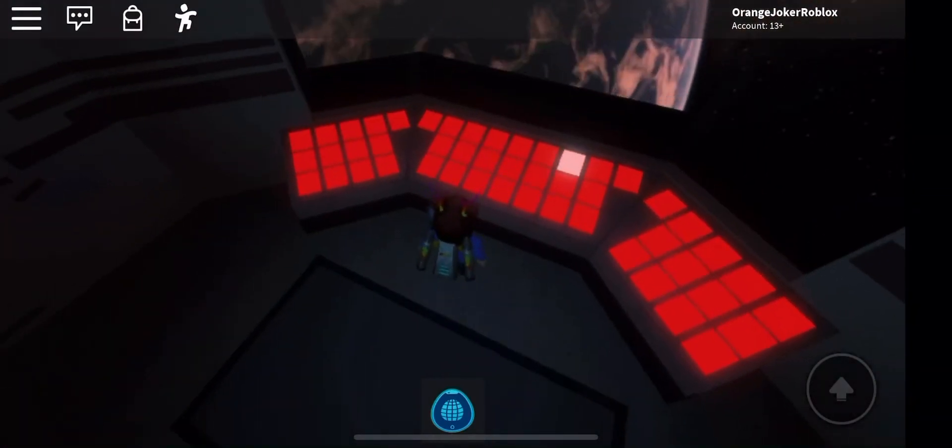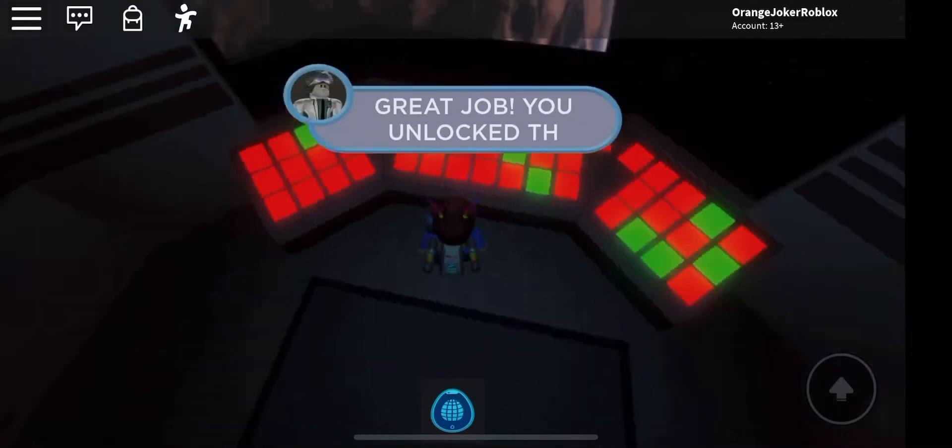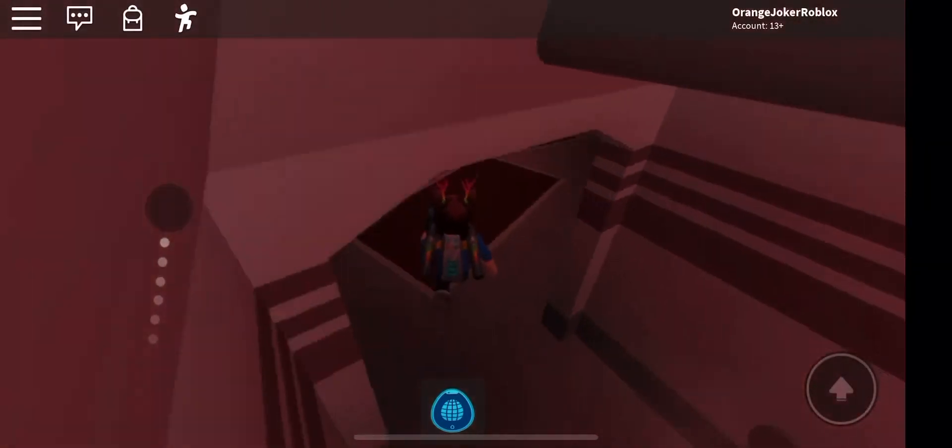We're taken into the cockpit over here. Now we have to press these buttons that are glowing — this should be easy. I hope I don't accidentally press the wrong one. Yes — that's all of them! Now we open this door right here. Good job, you unlocked the door.